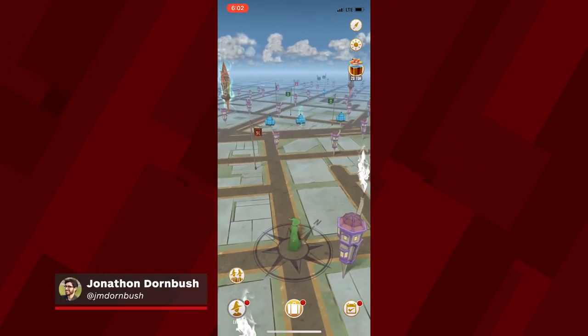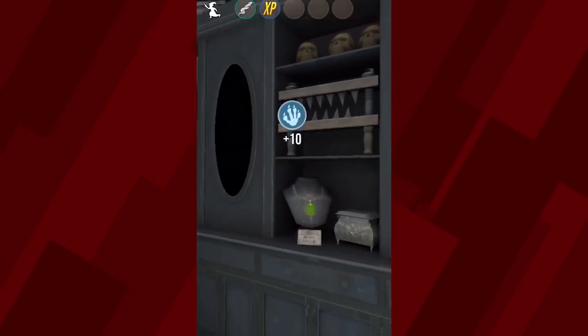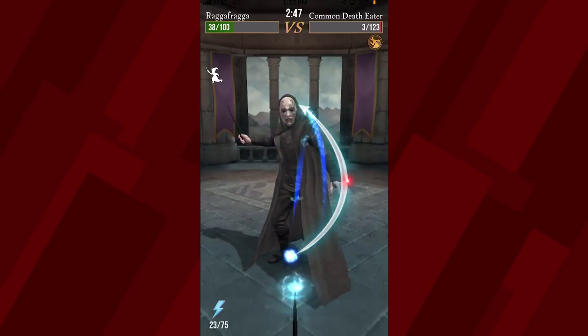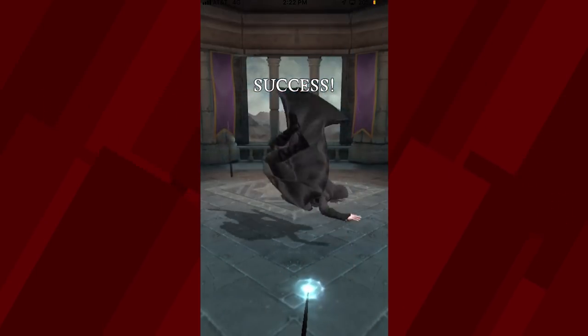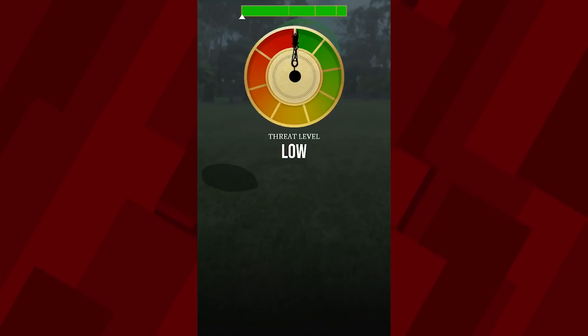Harry Potter Wizards Unite is, in a nutshell, Pokemon Go but with recognizable wizard tchotchkes instead of collectible pocket monsters. While that concept may not be the Wizarding World game of my dreams, I've had fun with Niantic's latest augmented reality walking RPG, but I do worry about how its many miscellaneous issues will affect my enjoyment in the long run.